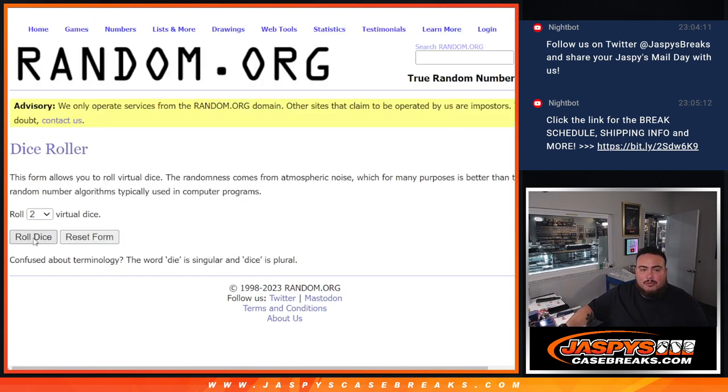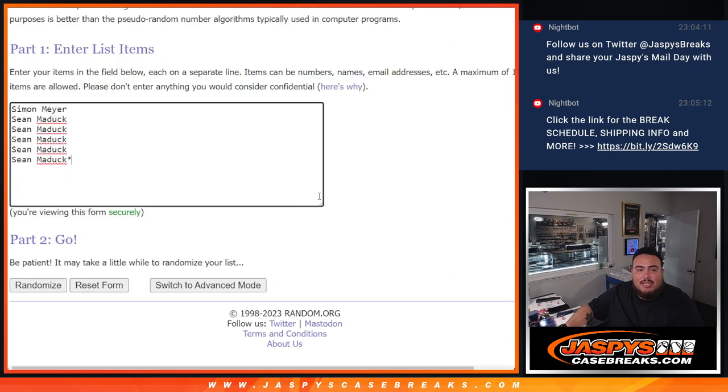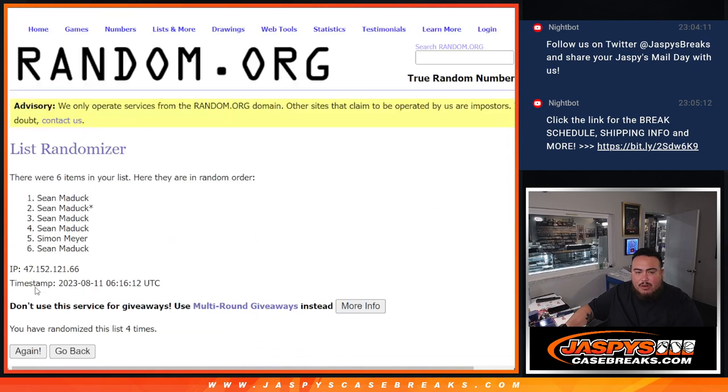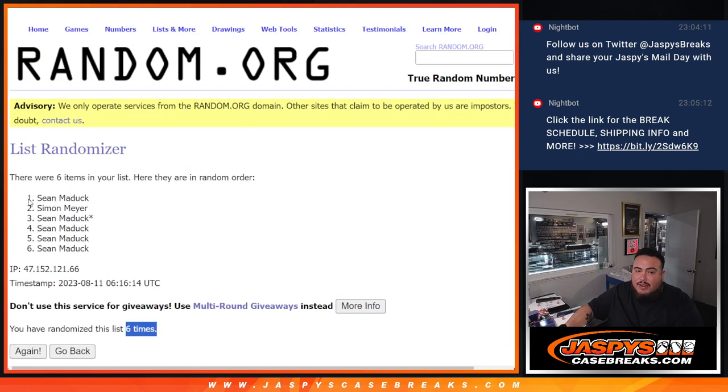We do the dice roll — it's a one and a five, six times. Good luck here we go: one, two, three, four, five, six. We got a five and a one — six, very close Sean, but there you go, you got that extra spot right there man.